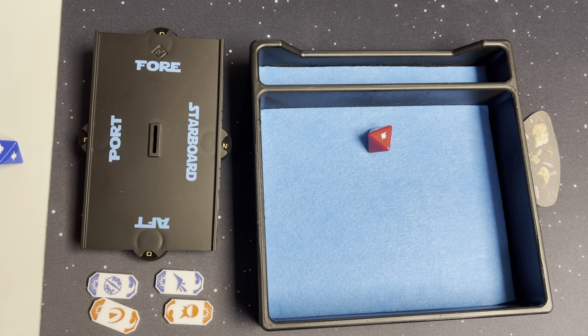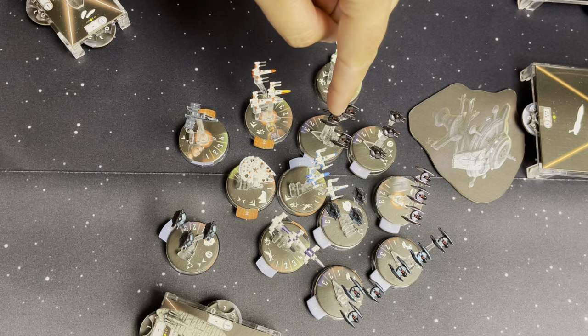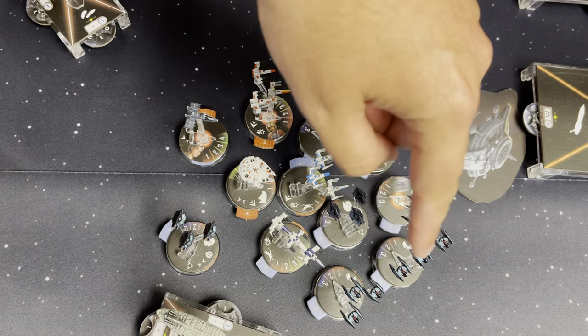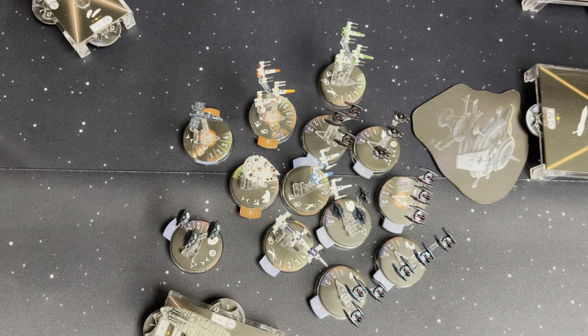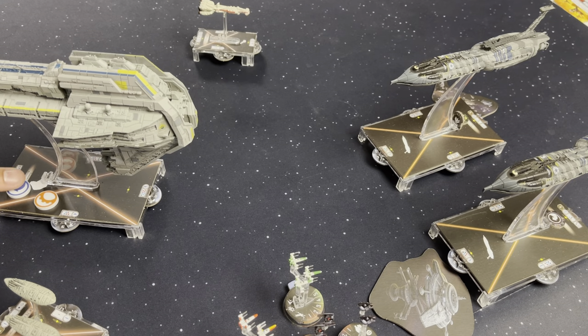Let's call up health for everyone. Tri-fighter health values: three, two, two, one, one, with full health on the back two. We'll come back for the start of round three. Going to spend the nav token to slow down to speed one. Feel like he did a good first round there — flying nice and straight. Not scared of those Providence ships.